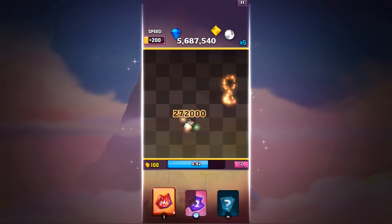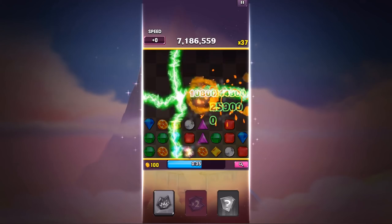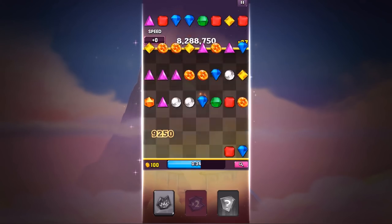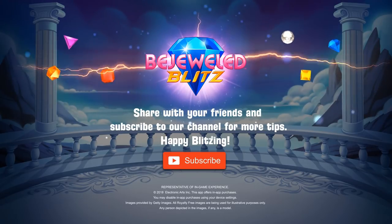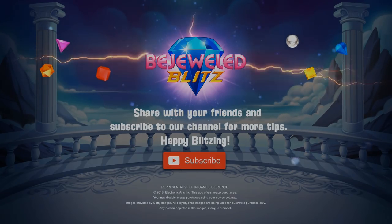Remember, Detonator explodes all of the special gems as well as rare gems on the board, so make sure you equip a rare gem with your boost for maximum impact. Do share with us your favorite strategies to get your high scores. Until then, keep on Blitzin'!